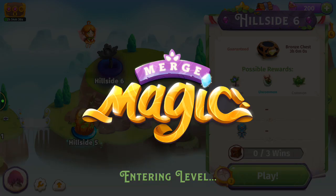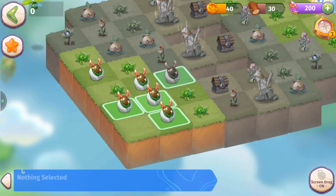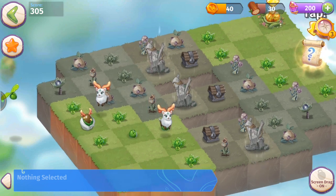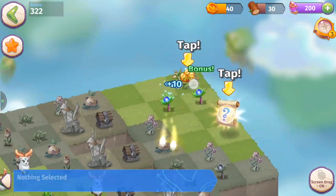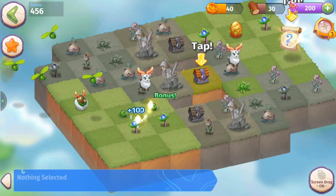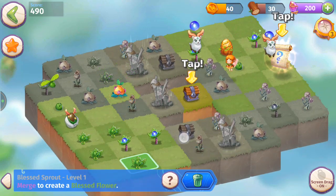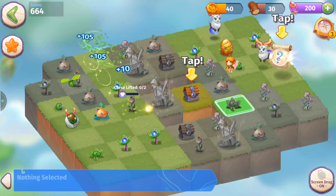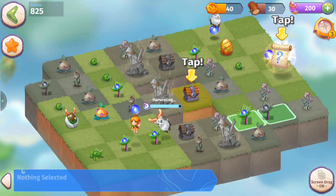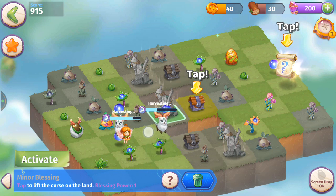Here's Hillside 6 — looks like we've got a nest of deer eggs, so we can make a five merge with those. Getting those seeds, still no quests, so we just want to merge those statues. I'll go for merging — here we've got Blessed Sprouts, merge those, get more seeds, make a five merge. We're getting a bunch of those blue orbs so I'm lining them up for a five merge.